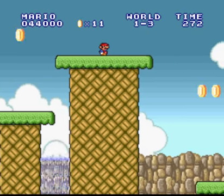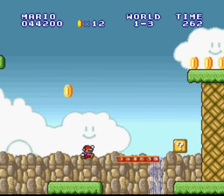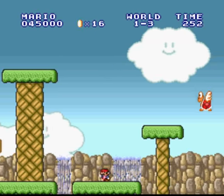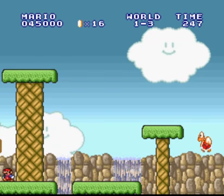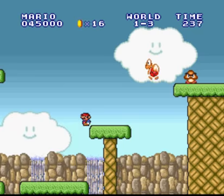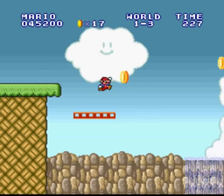If you don't know, there are three different levels in each world and then there's one castle where you fight Bowser and find out that your princess is in another castle. The first world is pretty simple.